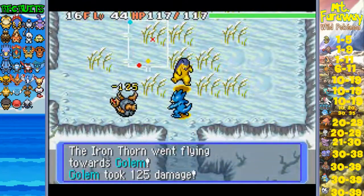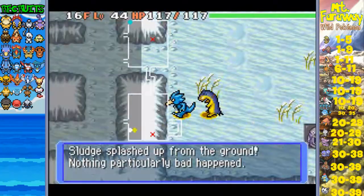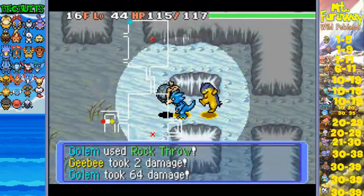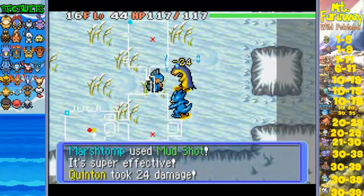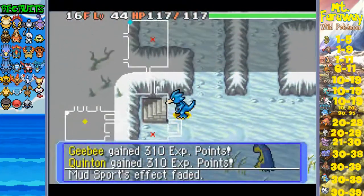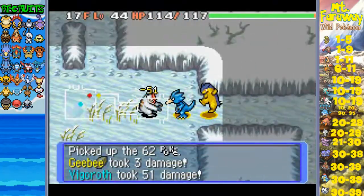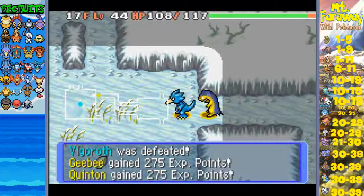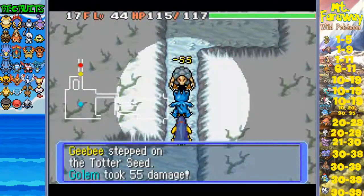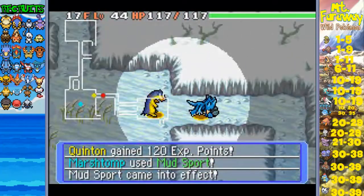Stupid traps - there are so many in this dungeon. I guess if it's gonna coincide with the three legendary beast dungeons, then it makes a lot of sense. I do like Marshtomp - I talked about Marshtomp before, and there he is! He's the middle evolution between Mudkip and Swampert. I was about to say Feraligatr! Feraligatr's a badass cool guy.